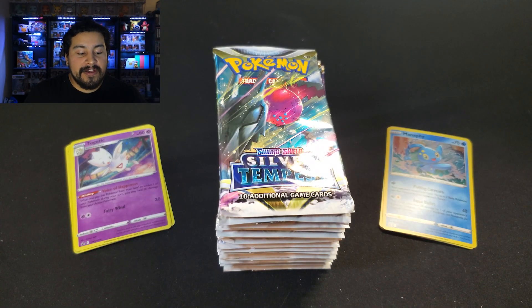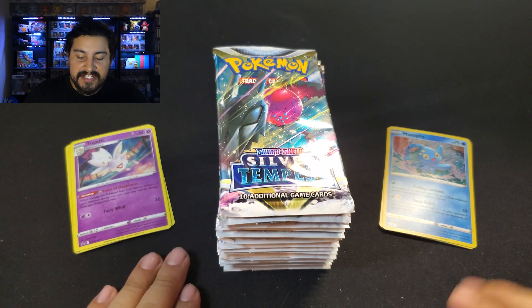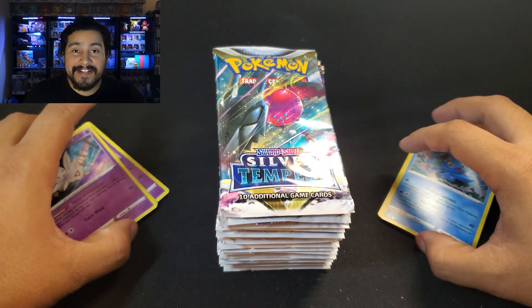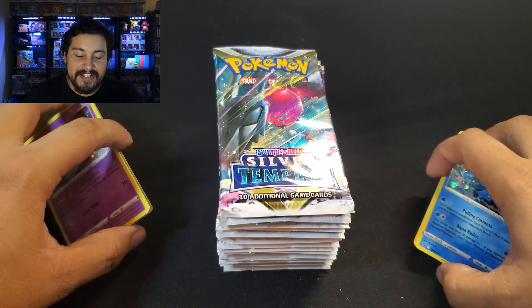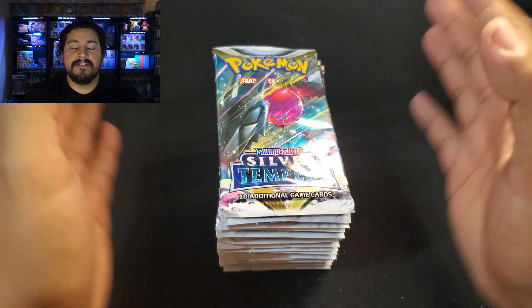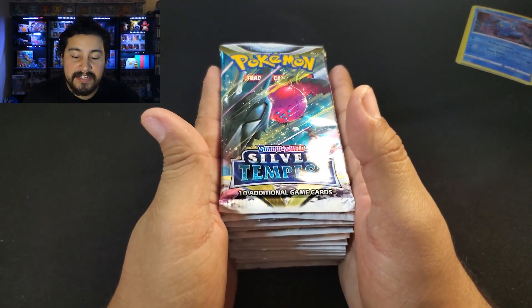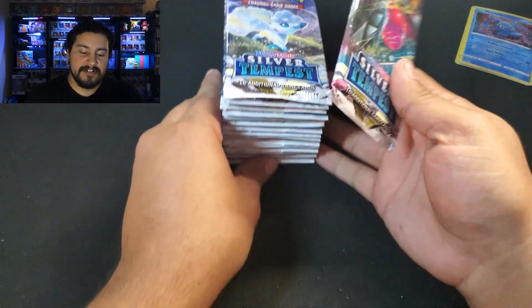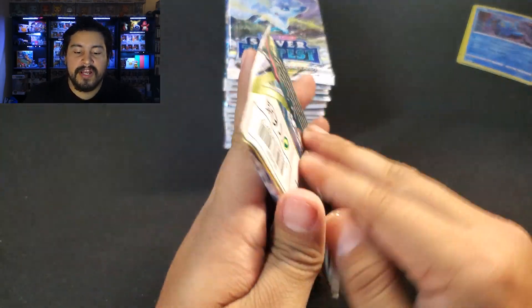All right, so we have everything opened up. We have all the packs here. We have the Togetic side and the Manaphy side. To make things a little bit easier, the first nine packs are going to be the Togetic and the last nine will be the Manaphy. Now let's see if this 18, or half of a booster box, is better than the other half. So let's go ahead and get started starting with the Regidrago.